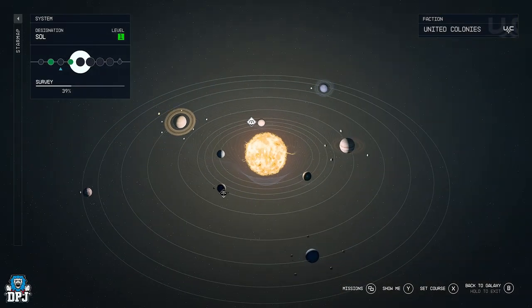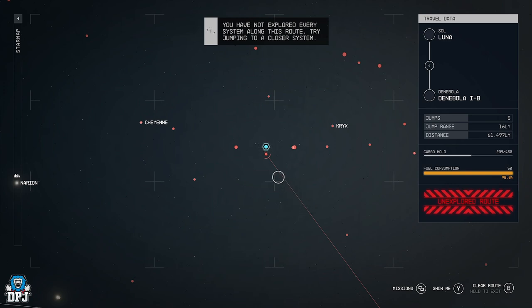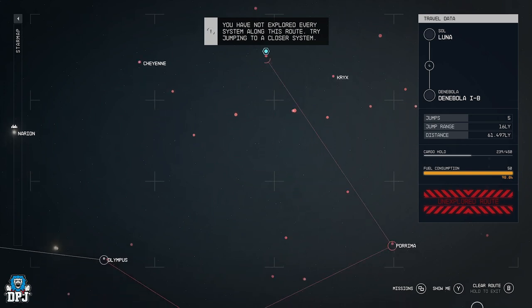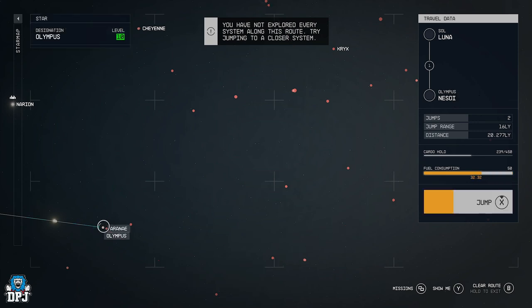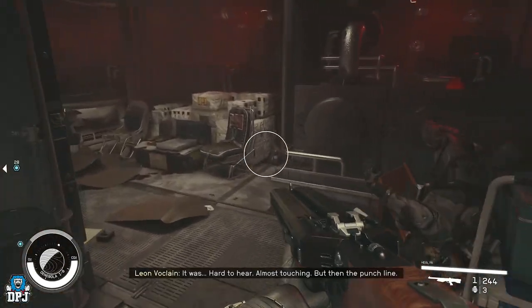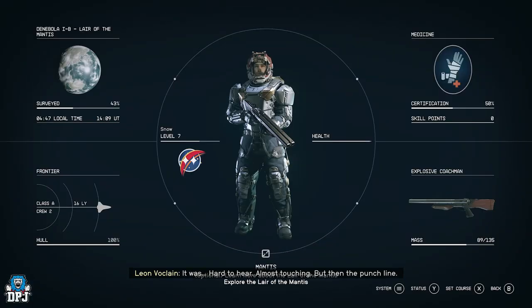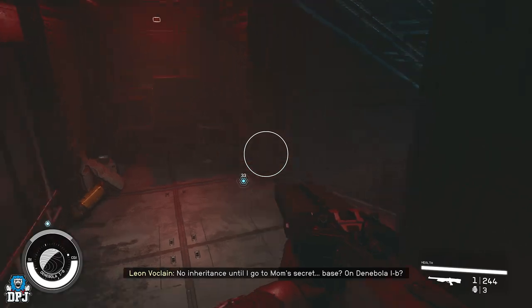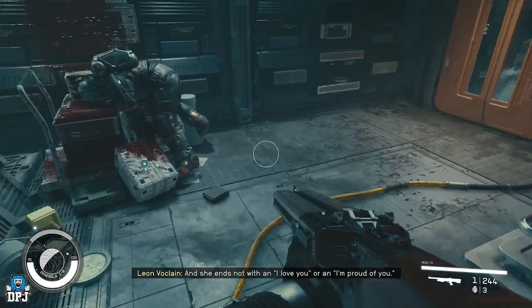To get to the system where the Mantis quest ends, you'll need to jump multiple times through different systems. When you go to the missions area and press Set Course, there will be a lot of red lines from system to system — that means you can't jump that far in one go. Navigate to the nearest white marker toward your destination and go one system at a time. Along the way you should touch down in Neon, which will let you stock up on armor, ammo, health, and everything you need for the fight.